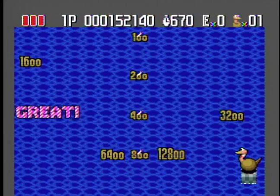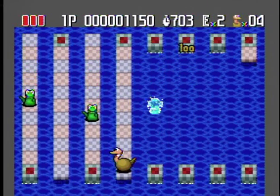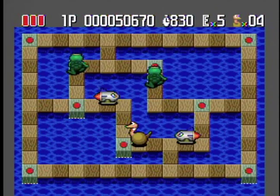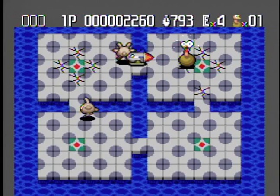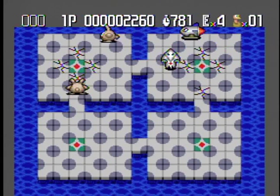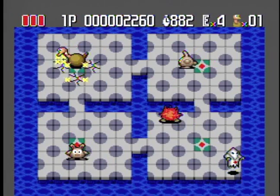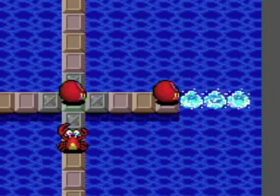Stumpy does absolutely nothing at all — he doesn't have to, he's way too cool. Your character can also bounce in the air, jumping over certain enemies. You need to master this ability as it will become necessary later in the game. After getting hit three times or jumping into the water, you will lose a life and have to start the stage over again.